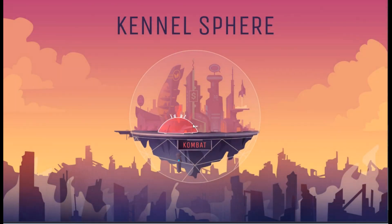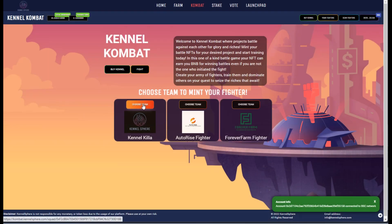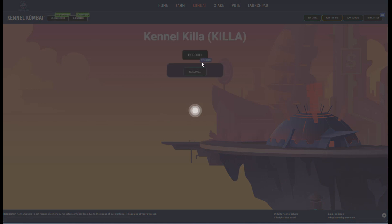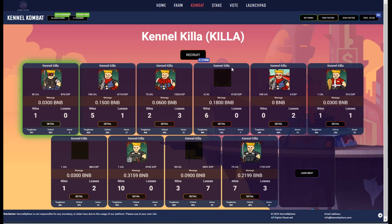If I can get a good recruit and a quick train up, that will be great. I'd love to have two solid ones to show you guys. If you notice, the recruit price went up — every 10 recruits per team, the price goes up by 0.01 BNB. Each team is individual with that and might have different pricing. So check all the different teams to see which one is best for you. Every 10 recruits or 10 mints, the price goes up by 0.01 BNB.